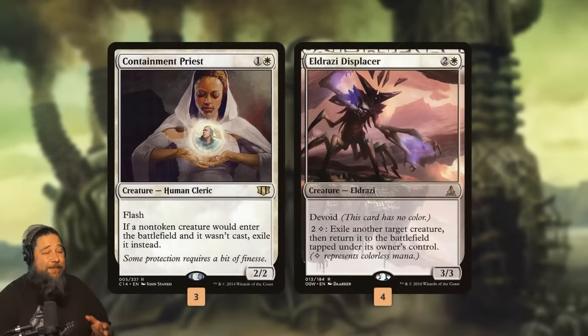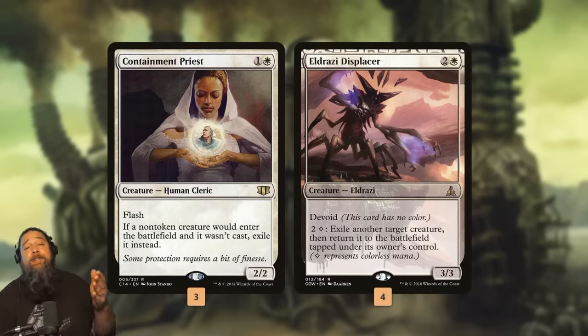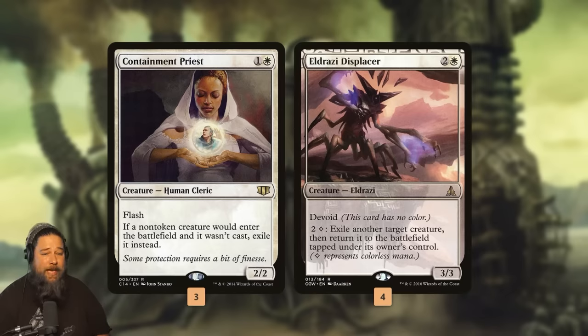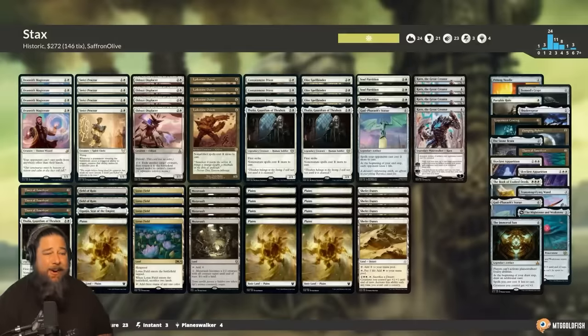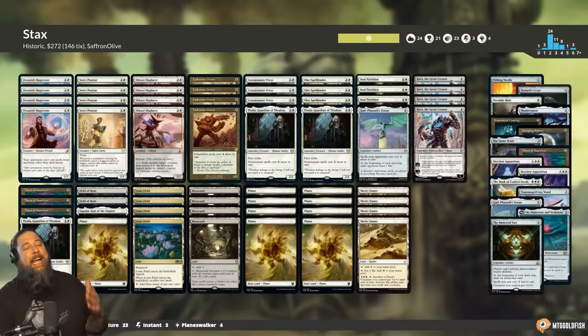Then we have our creature stacks plan. Containment Priest is mostly a hate card — if a non-token creature would enter the battlefield but wasn't cast, it gets exiled instead. It also combos with Eldrazi Displacer, which blinks a creature for three mana. So if we have both, we blink one of our opponent's creatures, it comes back into play, it wasn't cast, it goes to exile forever — repeatable removal that can eat away our opponent's board. Our mana base has a bunch of colorless lands for Eldrazi Displacer. That is stacks for Magic Arena.